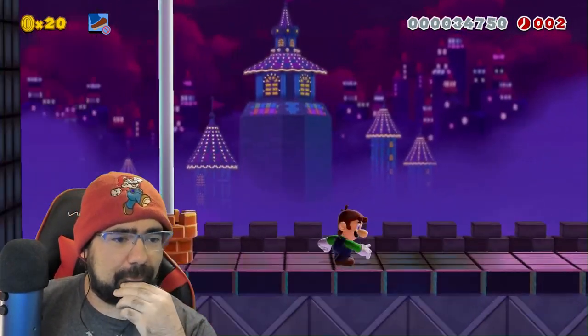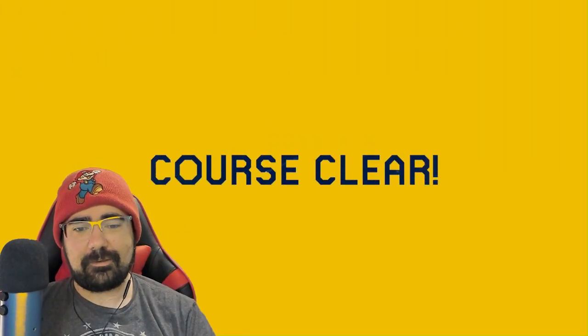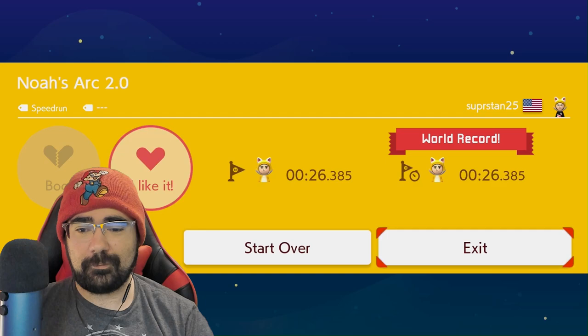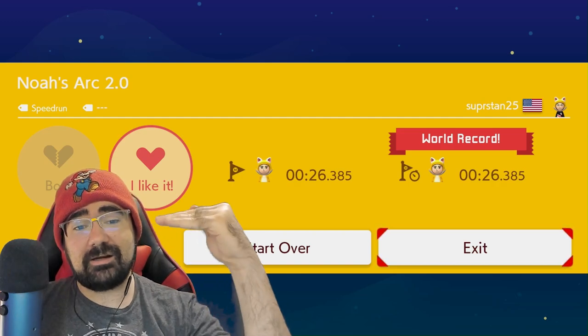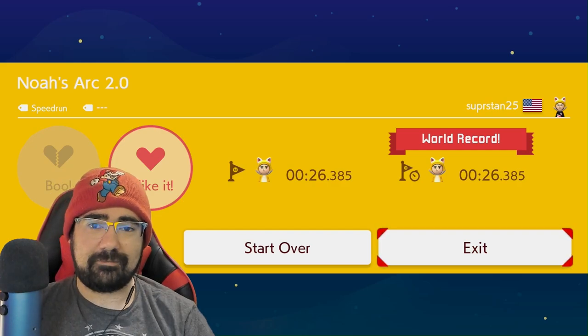That thwomp — transferring from one wall ride to another wall ride when you had all that momentum, I kept clipping the thwomp and it kept saying I touched the ground. That was rough. But the rest of the level was very, very smooth and well flowing. I think I just needed to learn to jump up even higher so that even if I was sliding down, I wouldn't touch the thwomp before I entered my slide. That's how I beat it. Great level.